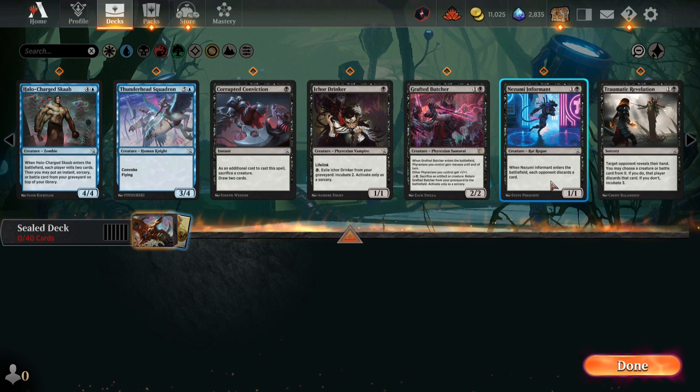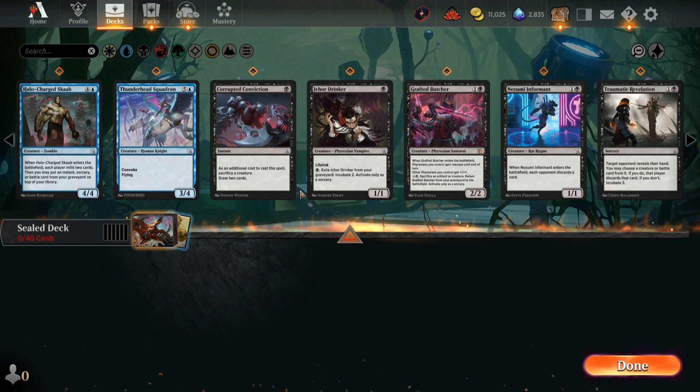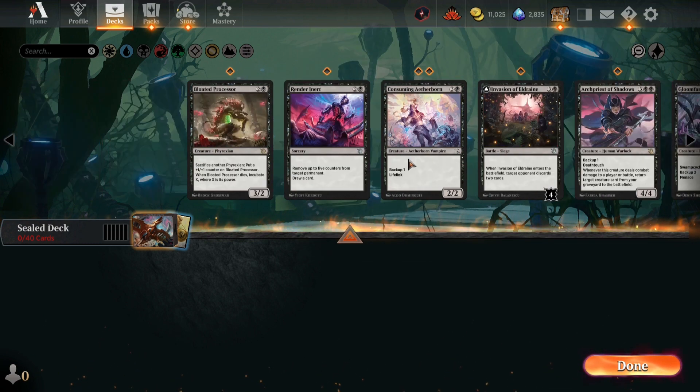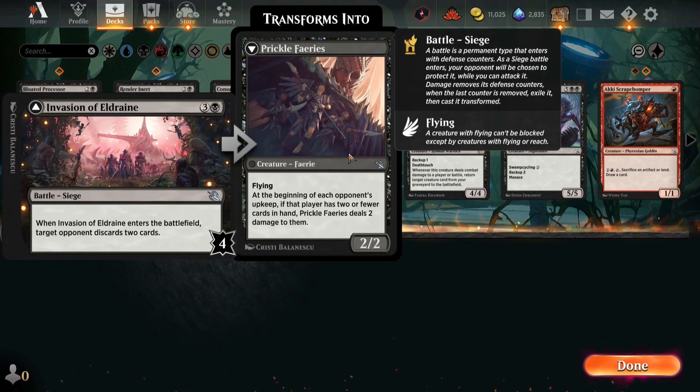Eager Drinker is decent, a good sacrifice target. Grafted Butcher is good. Rexing to gain life on your next turn and other creatures get plus almost one, so it's a lord. Black: sacrifice an artifact creature, return it from the graveyard to the battlefield — that's great with incubate. Corrupted Conviction is good with incubate, good with the sacrifice deck. Also the Process is good. Render Inert — okay, that card's mid.